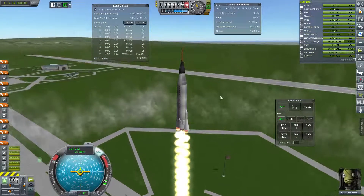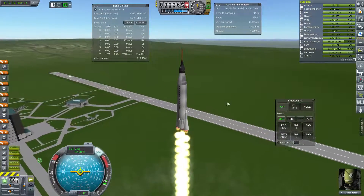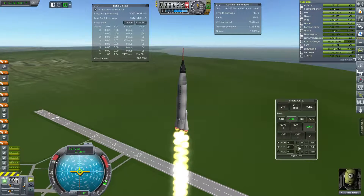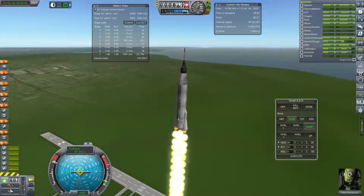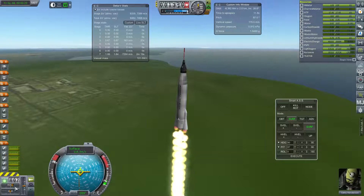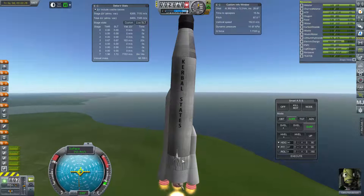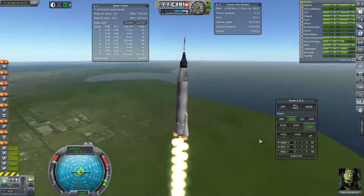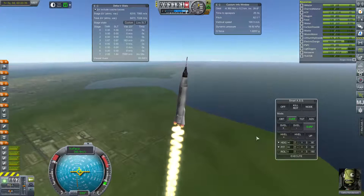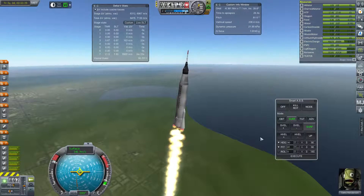With the PID issues, MechJeb has trouble controlling craft, and the stock autopilot is a little better but not great either. The only thing I've found that behaves fairly well is KOS — KOS script surprisingly. You can see it's kind of wobbling around the desired position, and sometimes it gets worse — it over-corrects and then fires back rapidly around the position it wants to be in. That's one of the major issues; it just makes it a lot harder to steer and control your craft using any of the autopilot tools.